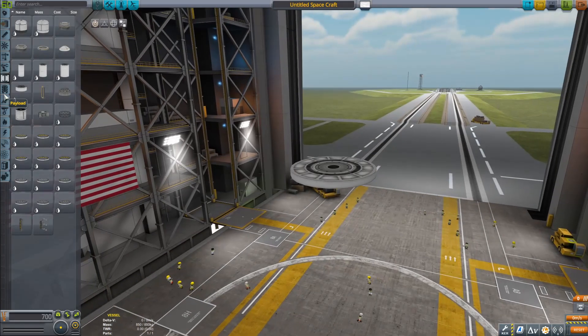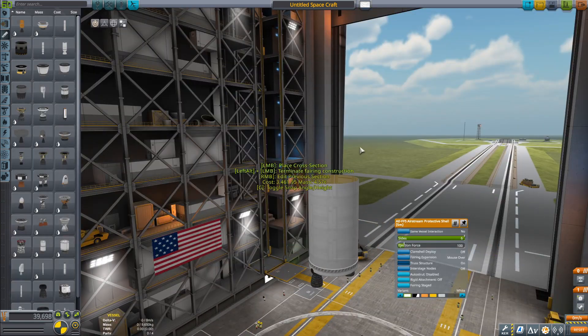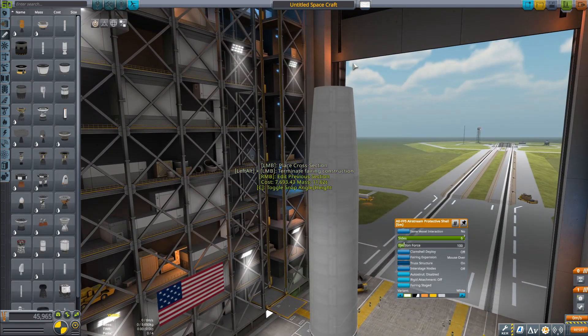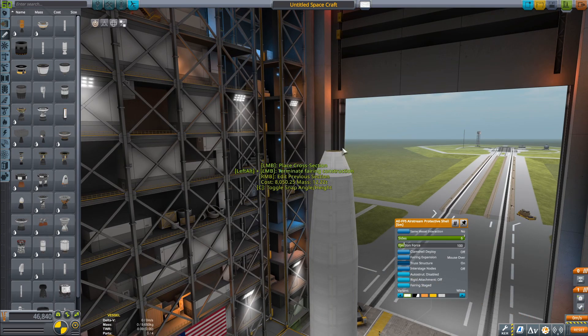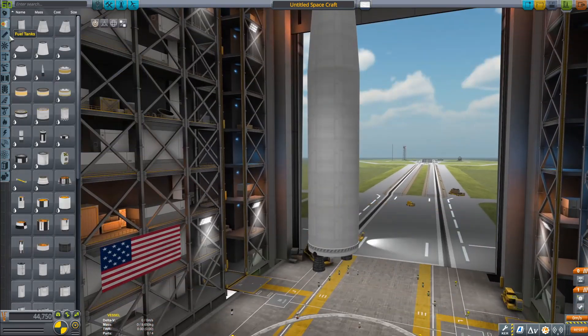Hello everybody, welcome back to another KSP video. Today we are starting in the Vehicle Assembly Building again, because today we are going to be building one of, if not the, ugliest, most terrible looking rockets ever conceived — and it did fly multiple times. This is the Thor Able rocket.